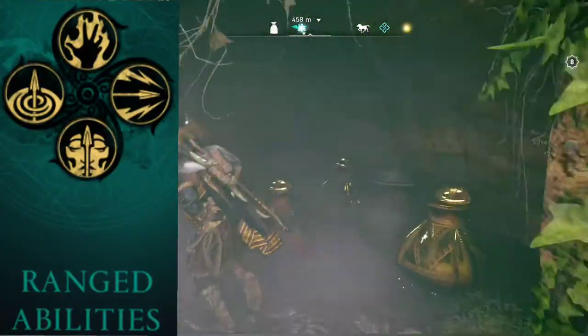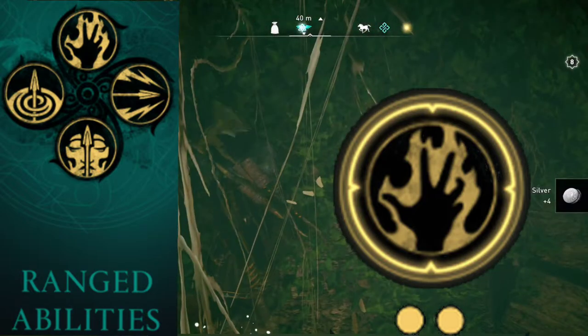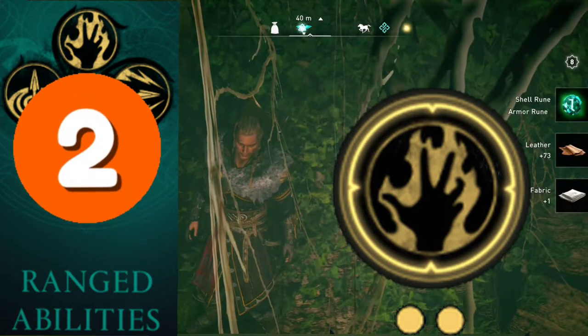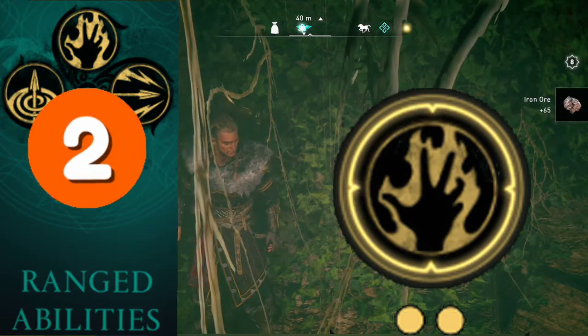We were able to select the explosive arrow or the incendiary powder trap under ranged abilities, and there are two different levels to that. In order to obtain the first level, we're going to have to get a book of knowledge.